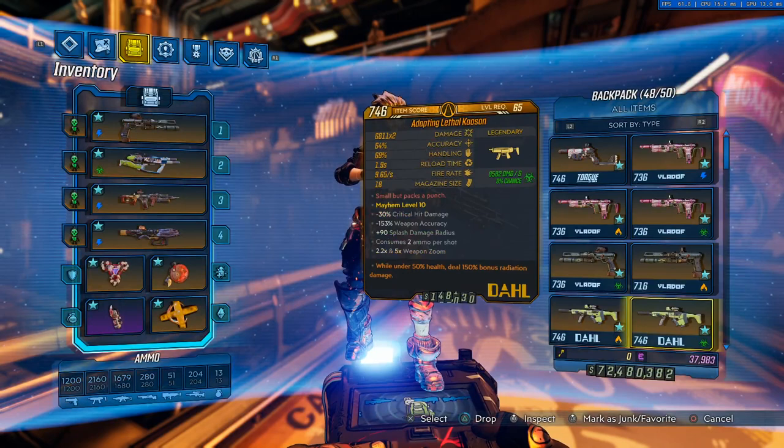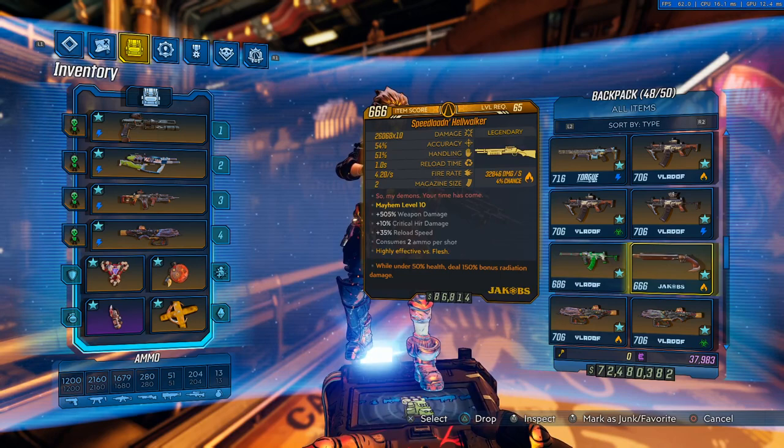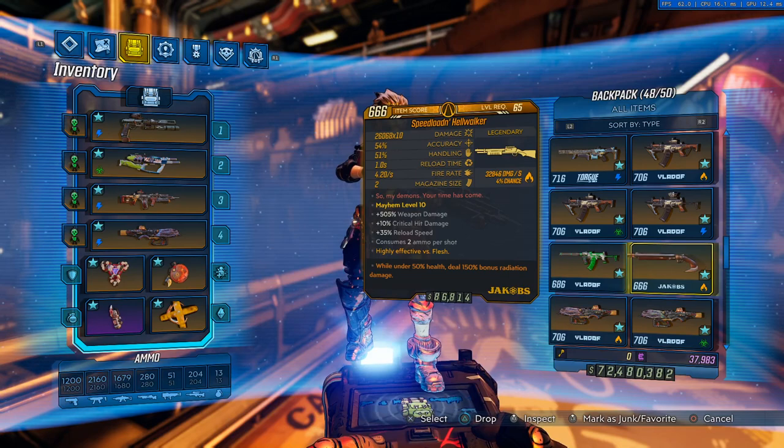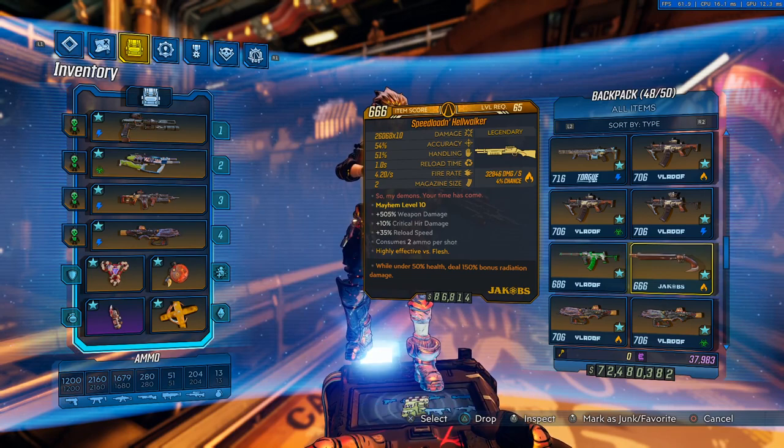The Ogre is an assault rifle that exclusively deals splash damage — a lot of fun to use. I haven't found too many shotguns that are amazing on Moze. There's one shotgun, the shovel one, where it can penetrate through enemies but it doesn't deal as much damage on Mayhem 10. The Hellwalker got a ginormous buff — went from plus 54 percent damage to plus 505 percent damage, which just makes it ridiculous.